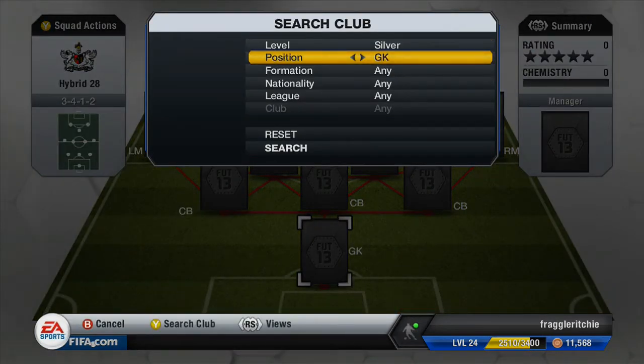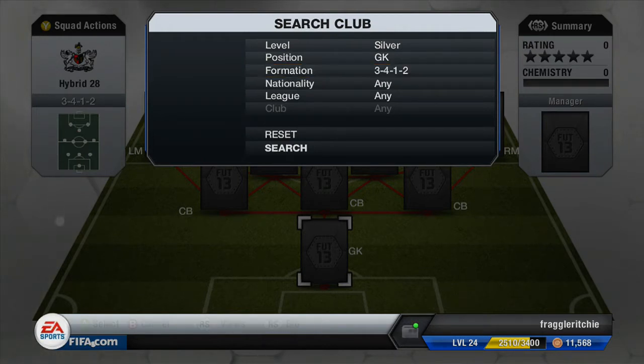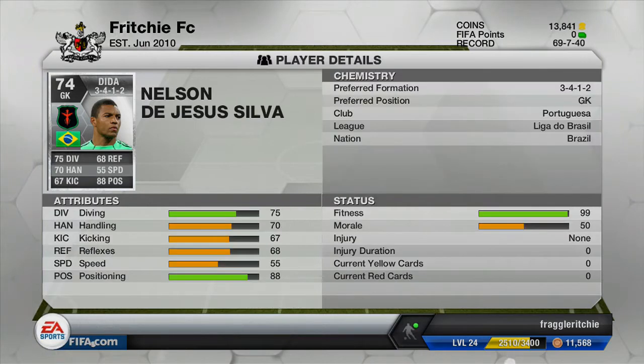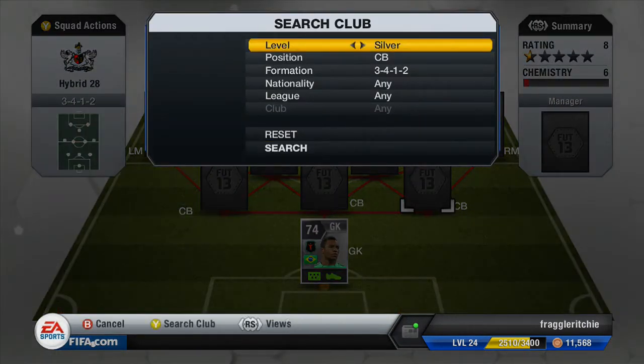All the players in this team are silver. In goal we have Dida, the legendary Brazilian keeper. He cost me 5,000 coins and he plays in the Liga do Brasil for Portuguesa. He's got 75 diving, 68 reflexes, 70 handling and 88 positioning. I hadn't actually used him before — I didn't really know he was in the game — but he turned out to be a fairly decent keeper. His reflexes are slightly low but the positioning really does help.